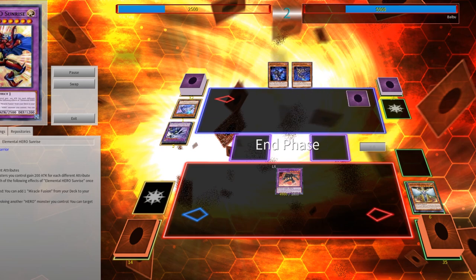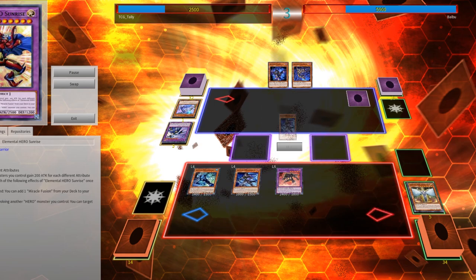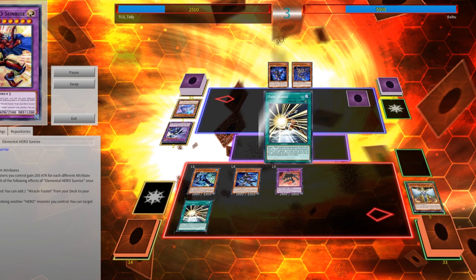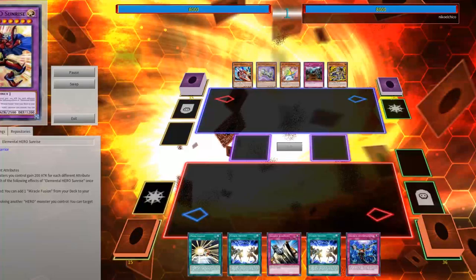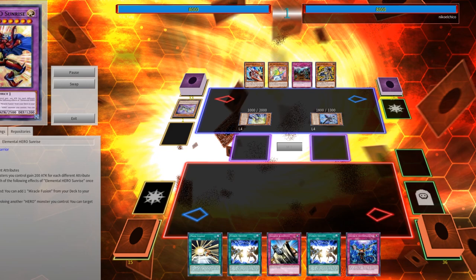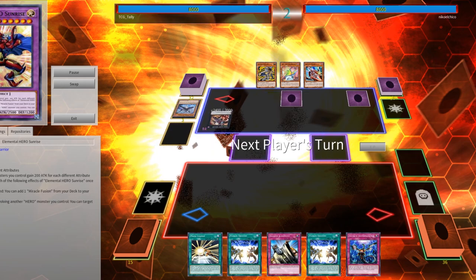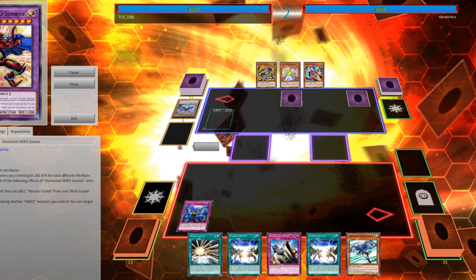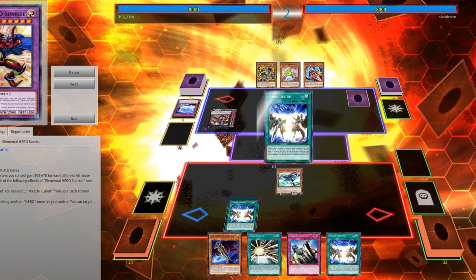Say you've got Fusion Destiny — both going first and second it's amazing — but you don't want to waste it or blindly play it into an Ash or an Impermanence. So use your cards like Stratos and E-Calls early and try to judge based on your opponent's reactions whether they have a negate. If they've negated Stratos or you've gone into Cross Crusader and they've negated that with an Ash, then you can safely go ahead and use your Fusion Destiny. Going second it softens your opponent up and breaks their board; going first it can get important resources established and allow you to start interacting on your opponent's turn.